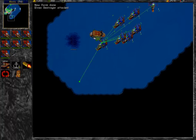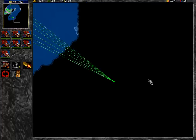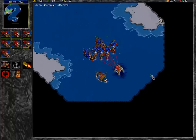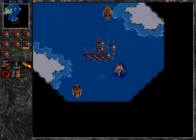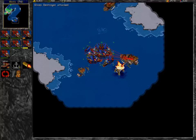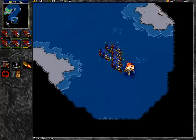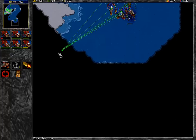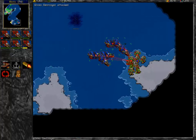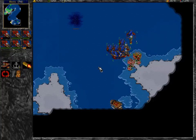So now we are going down to attack. They have an oil platform right down here that we don't want them to have — naturally. So now we've started attacking ships. All the ships that were on standby or around the map automatically come to interrupt our plan. Set them on standby here while they kill all these guys.